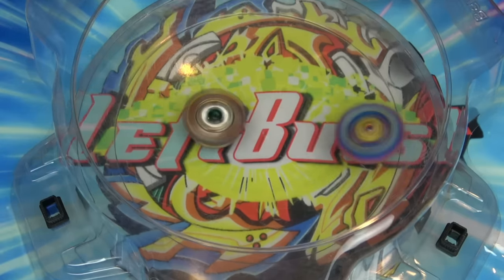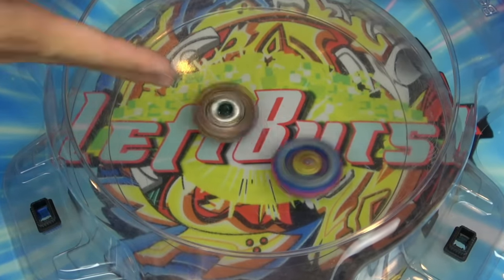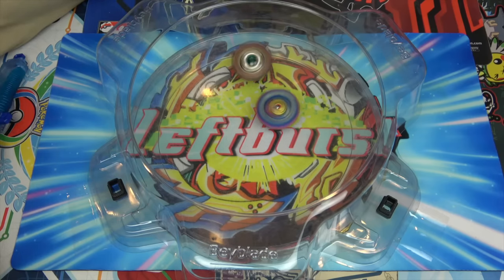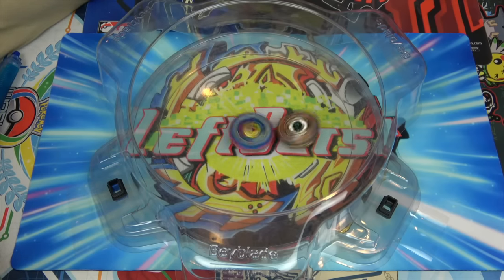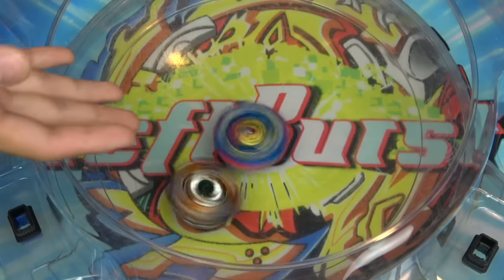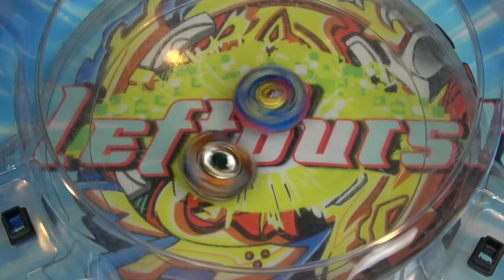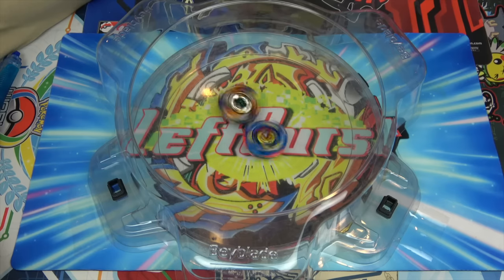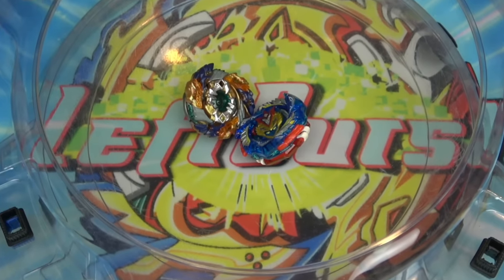It's kind of working — you can see it's kind of moving around there. It looks like it can only use Geist Fafner in the first few seconds and then afterwards it resorts to Stealing Spin. We're just going to keep doing battles until we see a cool counter move. It did win, though.